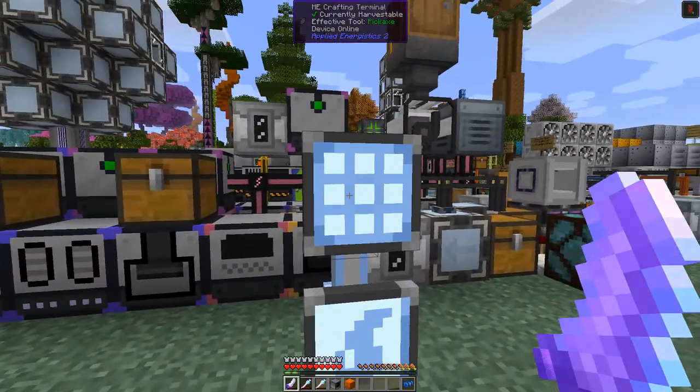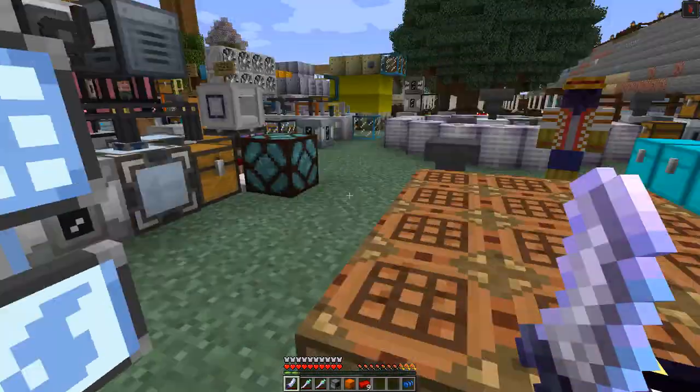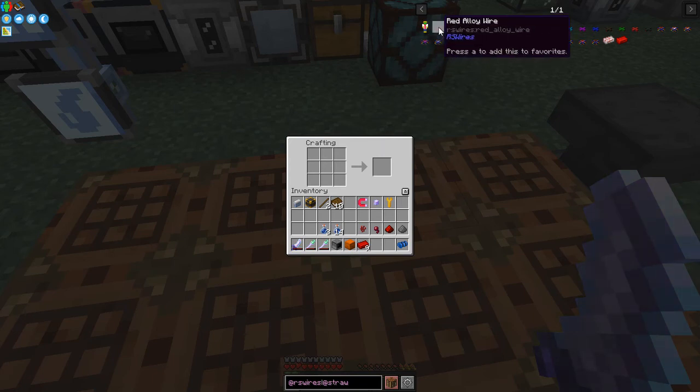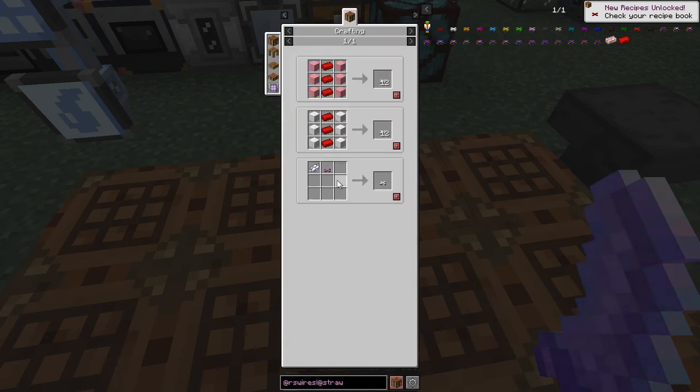We can put those through and they very quickly give us the redstone wires. I've already made six so we've got nine now. Then we can do two things: make an insulated one or a straightforward redstone wire. We'll make some of these redstone wire alloys and then, for example, the white insulated ones — you've got different colors.